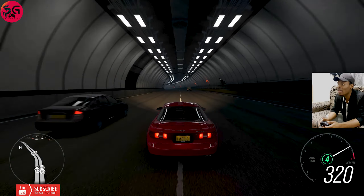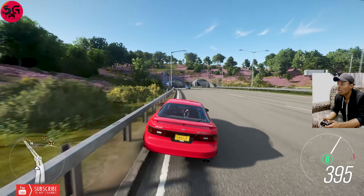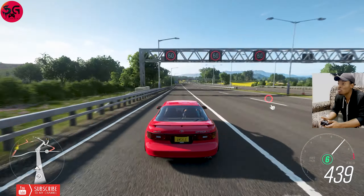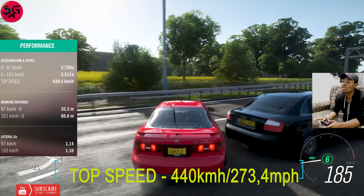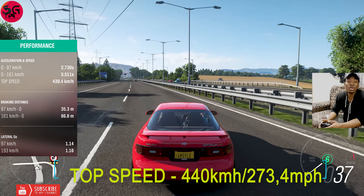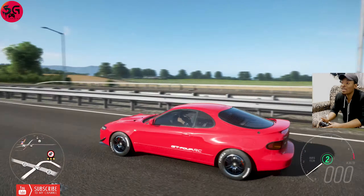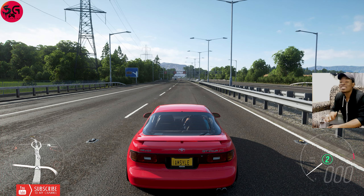You can hear the turbo kicking in every now and then. Let's see what we're still going to get because the run on this is extremely hard. 440 regardless of how bad the run was. These Toyota cars are extremely hard to handle, especially with the kind of power they're coming up with. The speed — it almost feels like you can't handle it at all. We got 440 kmph with the 1992 GT4 ST185 Celica. Let's get on to the next car.